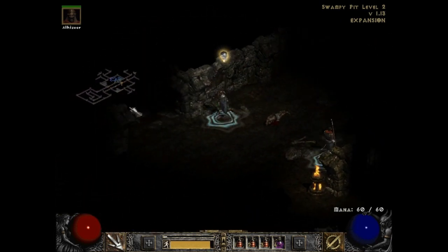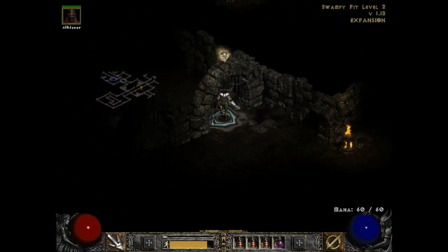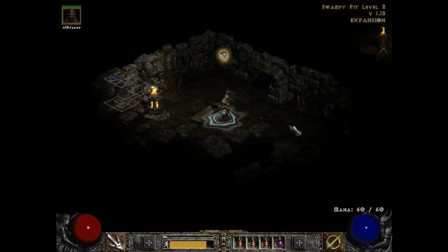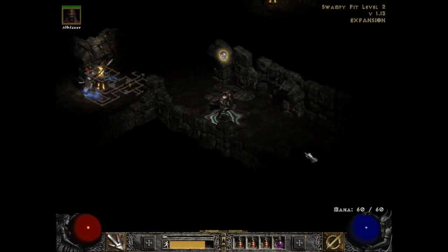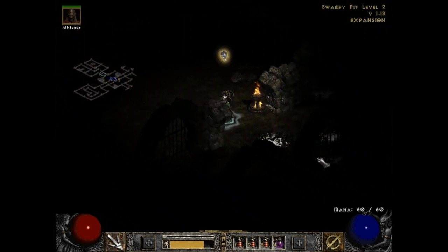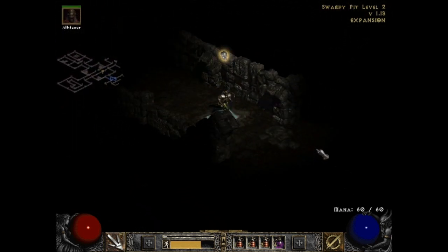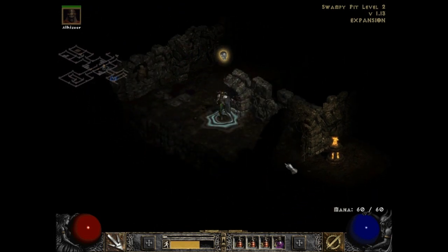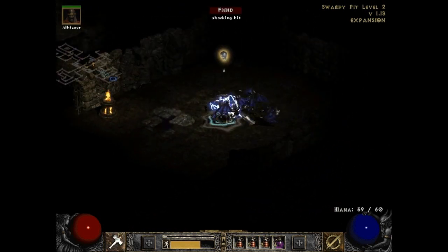Let's go this way — we should be finding a glow chest. Wait, there's a third level? I can see the stairs on my mini-map. Seriously, three levels — this is optional, it's a Swampy Pit. This isn't supposed to be a three-level dungeon. I was surprised there was even a second level.